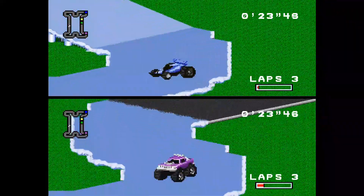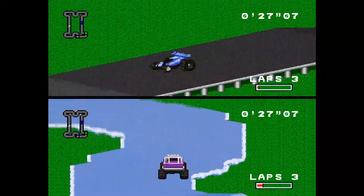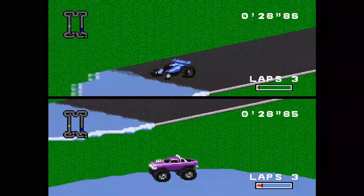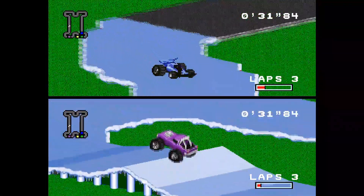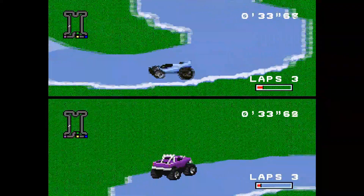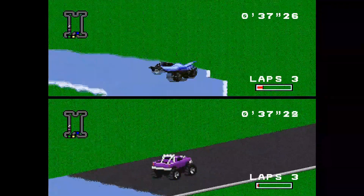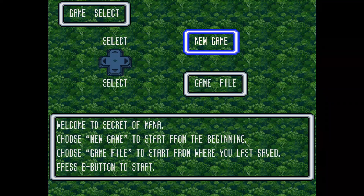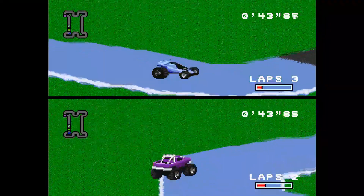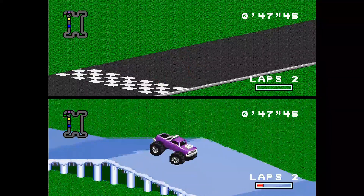RPM Racing runs in Mode 5, which is basically Mode 7's less popular cousin. Mode 5 is capable of displaying a background image at a whopping 512 by 448 but dramatically reduced the available color palette. There are other games like Secret of Mana that took advantage of this, but it was typically only for menu screens. Notably, RPM Racing was apparently the first Super Nintendo game developed in the United States.